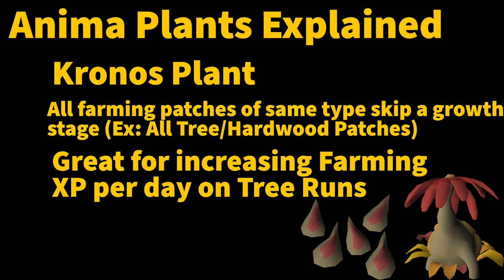This is great for increasing farming XP if someone is just doing tree runs, fruit tree runs, and hardwood tree runs to 99. There is still a benefit to herb and allotment patches, but those stages are generally less than 30 minutes, so you're not saving much time. However, skipping a growth stage on something like a mahogany or a redwood tree that takes multiple days to grow is a big deal. Even something like a dragon fruit tree that has six stages all over two hours — by cutting out one growth stage, all of your trees from your run will be done two hours sooner.